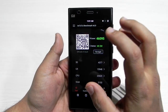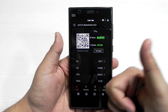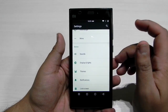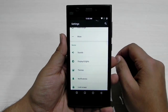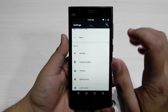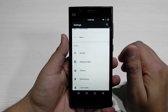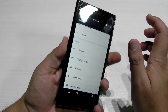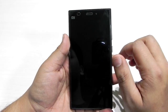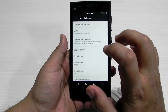The AnTuTu benchmark score is 46,000 — it was running on performance mode — so Snapdragon 801 scoring 46,000, that's a thumbs up for me. All in all, the ROM is very stable, very nice to use, and it is easily ready to use as a daily driver. So if you still own a Mi3, or most of you would be owning a Mi4, do flash this ROM and all your worries are sorted for future updates. We really need to give a thumbs up for the Mi3 — it is over two years old and it is still supporting Android Marshmallow.